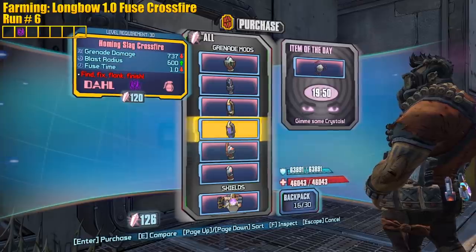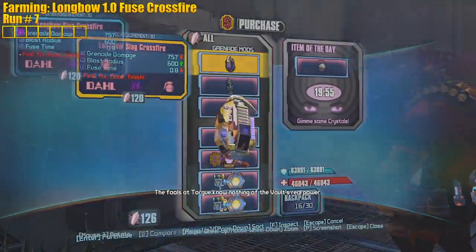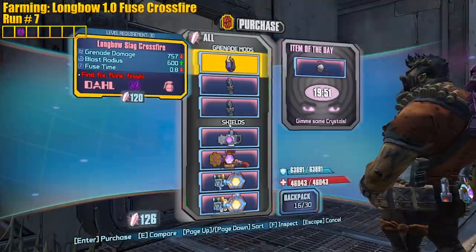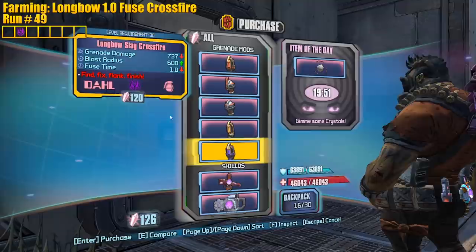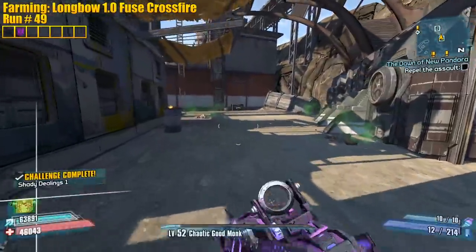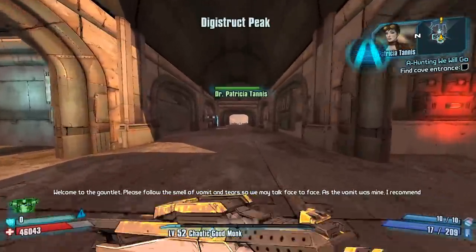Homing, one fuse, slag - but then homing, why so close, you troll. Next run: longbow, 0.8 fuse - not quite. Honestly that would be fine but we could do better, I want perfection. Hey, we got it! There it is - one fuse, longbow. Moving on - 49 runs, not bad.